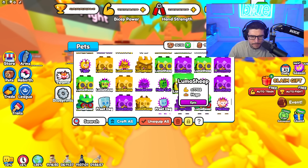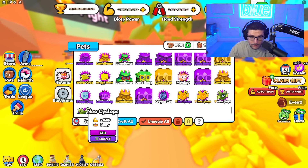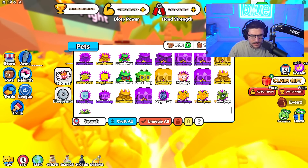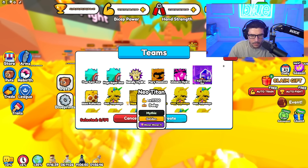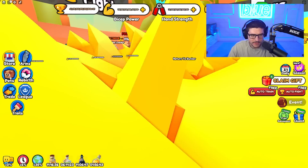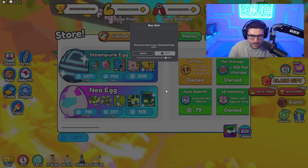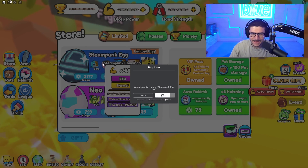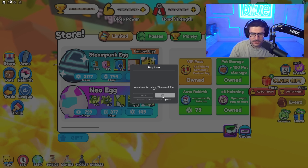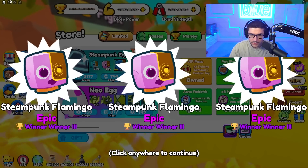Some have best friend, some have winner winner — that'll give us more wins. We could literally make a team that's just a winners team. I'm gonna buy a few more of these steampunk egg ones because I could get a bunch of winner winner ones and then earn more wins and rebirth faster. Look at this — all luckies!